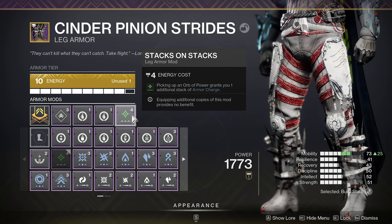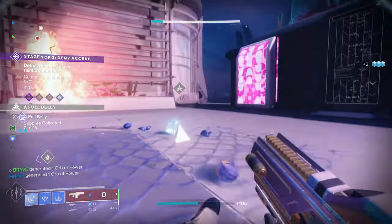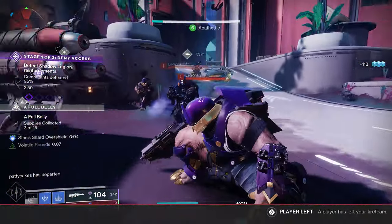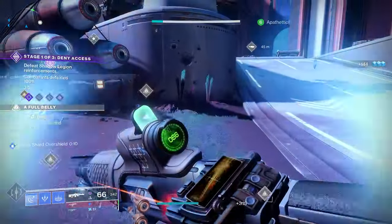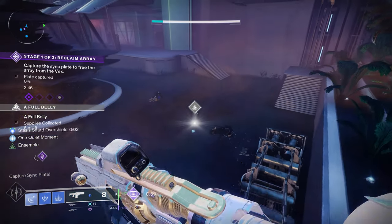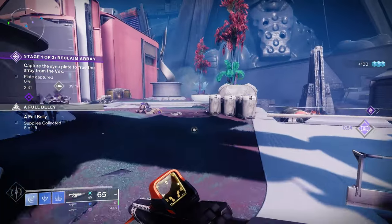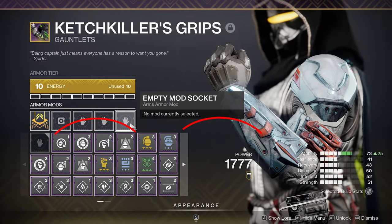If you want to gain an additional armor charge with each orb you pick up, use the mod Stacks on Stacks on your leg armor — picking up an orb of power grants one additional armor charge stack. Note: you cannot use multiple copies of this mod for extra benefit. Combined with Charged Up, picking up an orb grants two armor charges. The blue armor mods have a consumption timer; the only way to extend that timer is with Time Dilation on the class item.